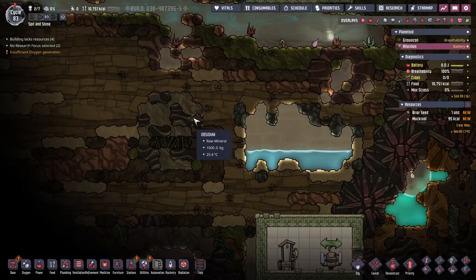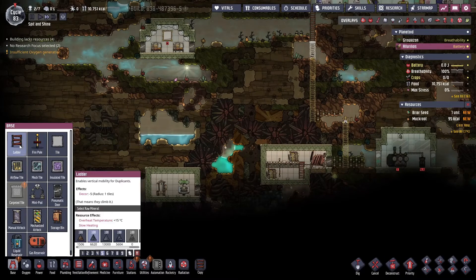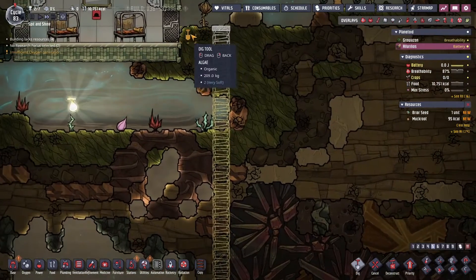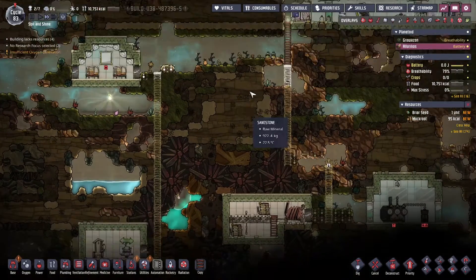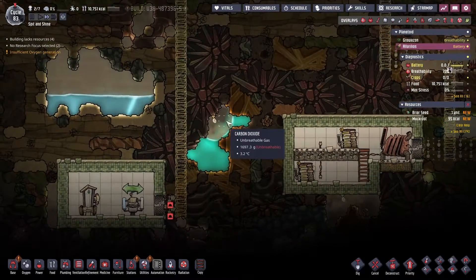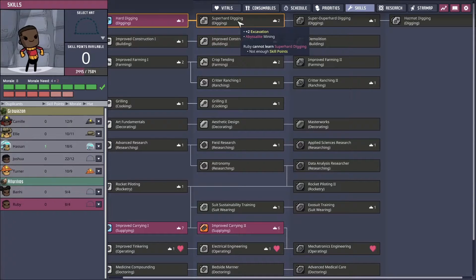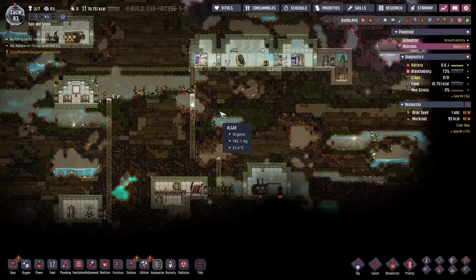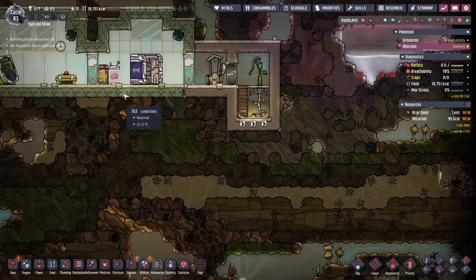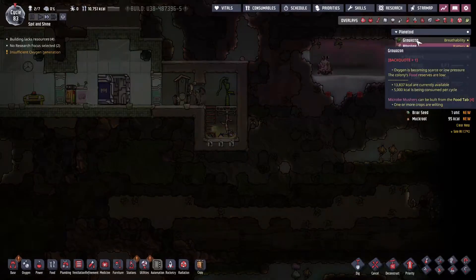I bet that's a CO2 geyser. I couldn't be lucky enough for that to be a useful one, could I? We're going down there. What is that — abyssalite? I can't dig abyssalite. So that'll be the next skill for Ruby: super hard digging, which I think is for abyssalite. We're going to have to deal with a little bit of food poisoning. I need to sweep up this, I think I need to make another one of these.